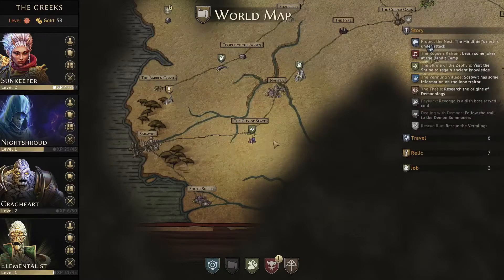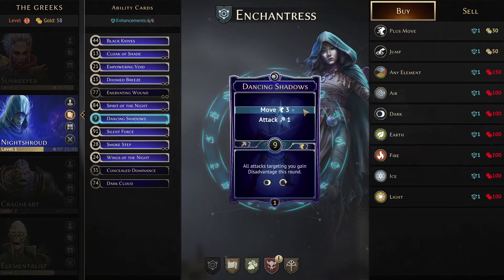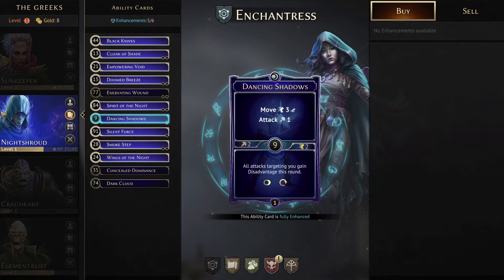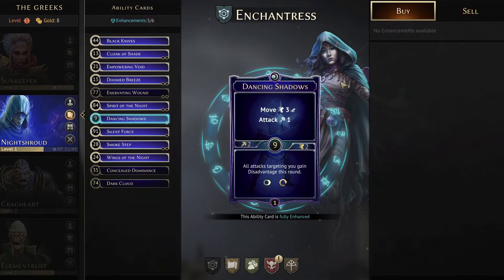Before we go, I wanted to head over to the Enchantress. I had done this for the Mind Thief — they have 'Scurry,' the move three and then attack — and I added a Jump enhancement. I really had a lot of fun with that; it gave the Mind Thief the ability to jump over the front line and start attacking range attackers in the back while going invisible. The Night Shroud will be able to do the same thing, wreaking havoc on the back line range attackers.